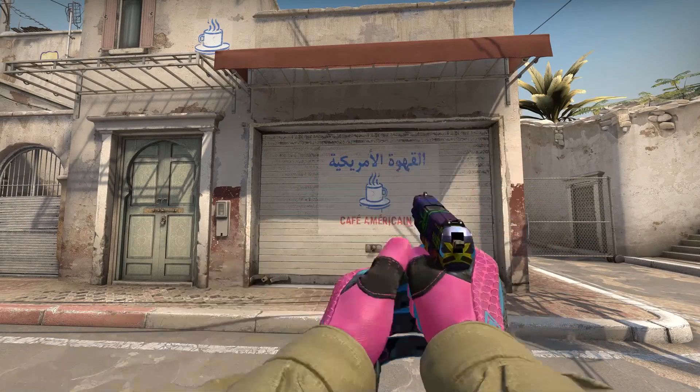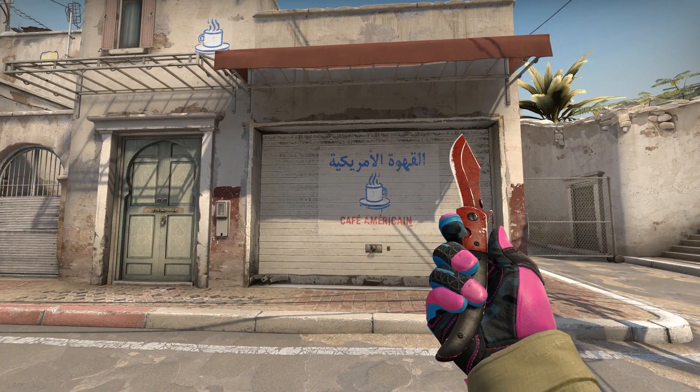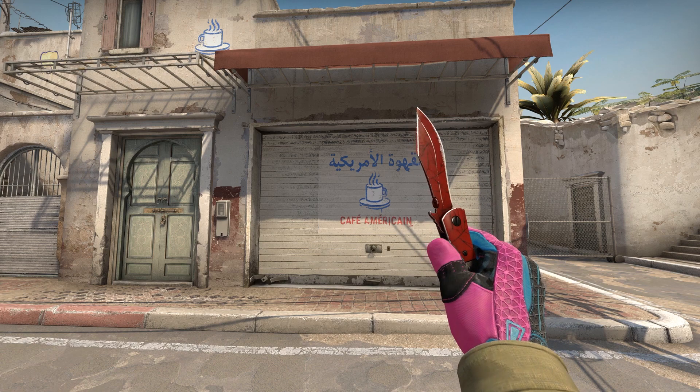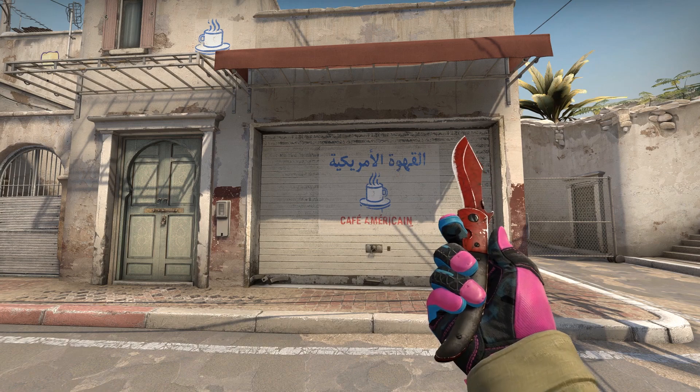So that's our collection: the Navaja Knife Crimson Web, the Gut Knife Ultraviolet, the Shadow Daggers Damascus Steel, the Falchion Knife Knight, and the Huntsman Knife Rust Coat. Do you think we've missed any skins that you'd think perhaps would be better suited? Let us know in the comments.